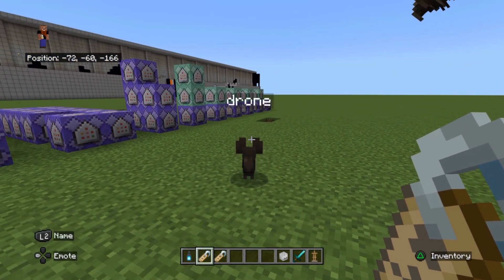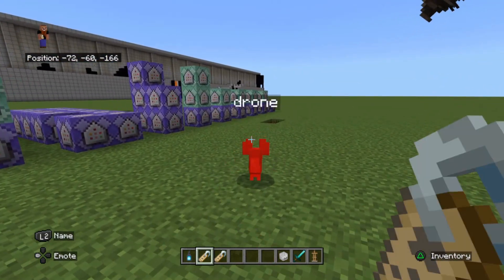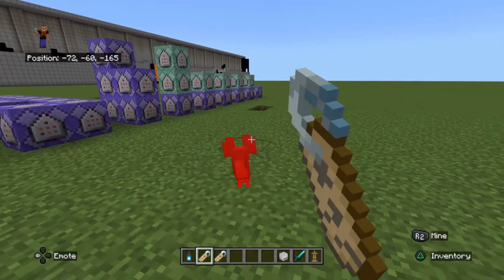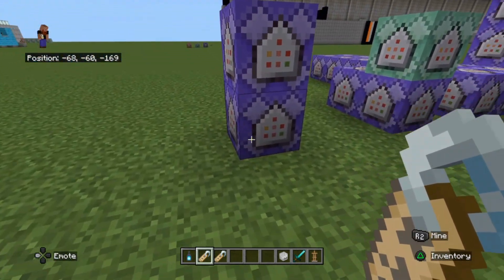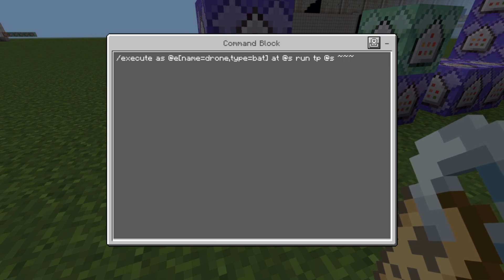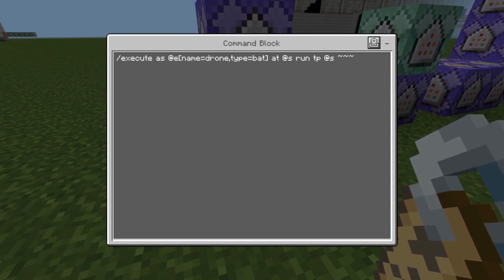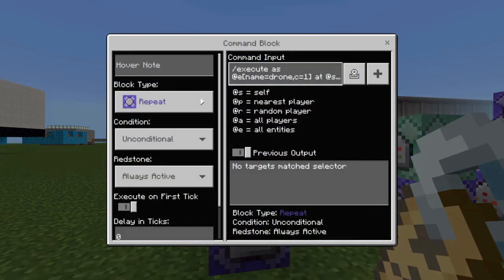As you can see the bat is running around — we want to keep him still so I'm going to name him. Now we've named it 'bat' and he's hovering on the spot like the other one. Now we need a repeating command block set to always active, and we need to put the following command in: execute as entity name=drone type bat at self run teleport itself — basically it's telling the bat to teleport to itself.